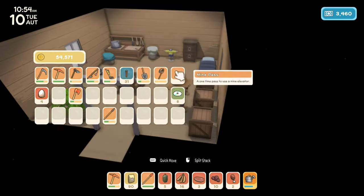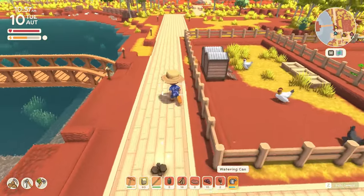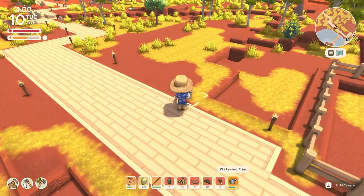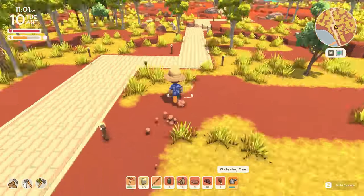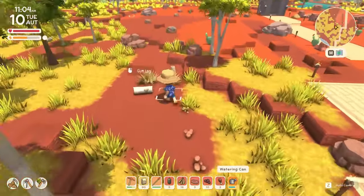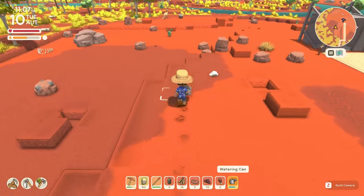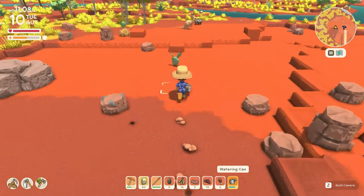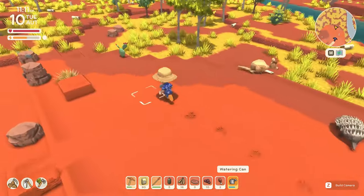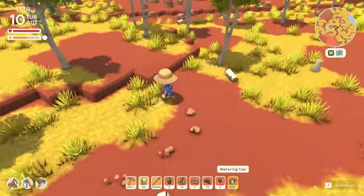I can go into metal detecting a little bit. There are two levels: level one where you get the metal detector and the metal detecting license, and level two which helps you see items without using a metal detector at all. Without a metal detector, if you've ever played Animal Crossing, it'll look like a little X or small divot in the ground, and that lets you know that's an area where you can dig and find some sort of item.